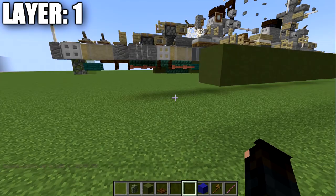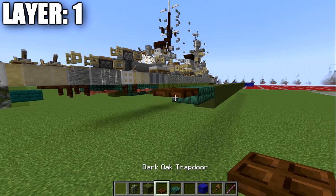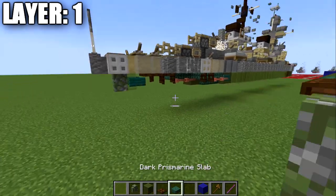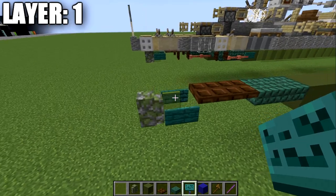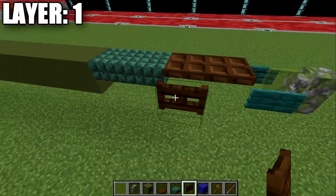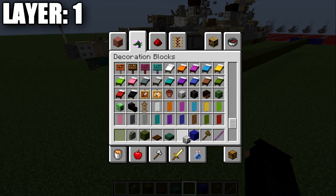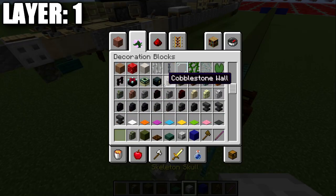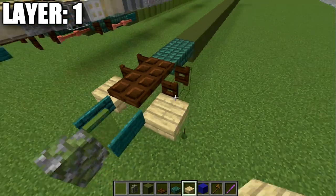Next we're going to grab some dark prismarine slabs and place down two top slabs, then two dark oak wood trapdoors. After that, place a green stained glass pane and then a mossy cobblestone wall, followed by a warped sign on both sides of the glass pane. Then grab dark oak wood fence gates and place a fence gate off this trapdoor on both sides. For the ship's screws, use skeleton skulls if the ship is displayed out of water, or birch wood slabs as an alternative if in water.